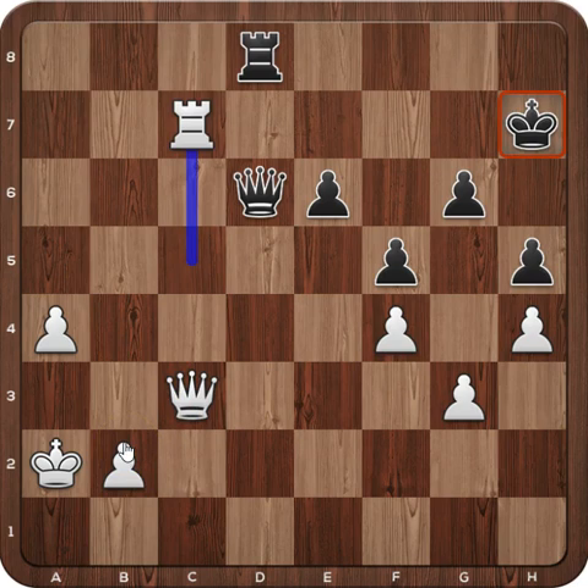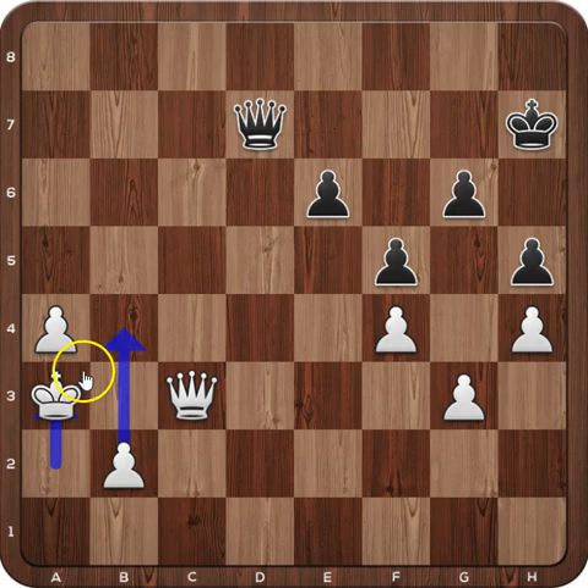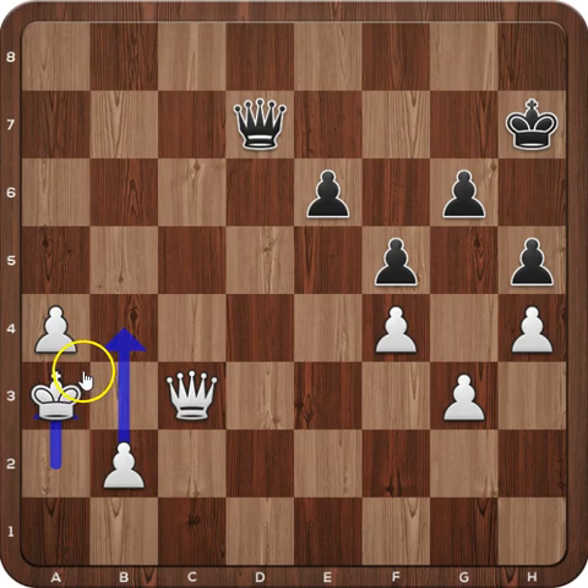King to a7, rook to c7 check, rook to d7, and the rooks are exchanged. King to a3 — now White can start pushing his pawns, and the king is shielded by the pawns and the queen. Queen to e7 check and b4. After this move, Black resigned. So this was the game between Houdini and Komodo. I hope that you found this video useful. Please watch other games from my channel and leave some comments and suggestions in the comment section. See you next time. Bye.